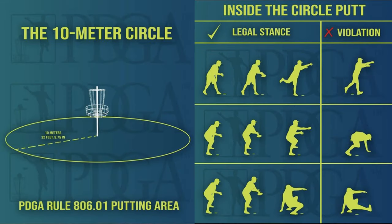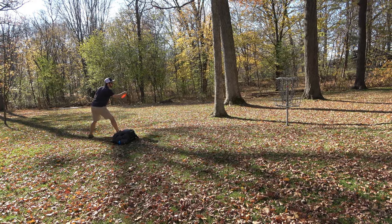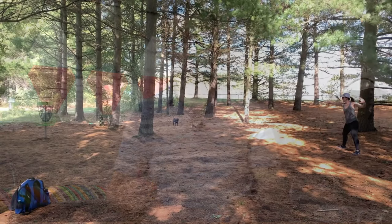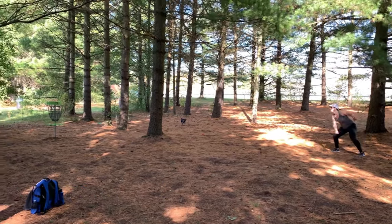Moving on to the sixth and final rule: the ten-meter putting rule. Within ten meters or 33 feet of the basket, you must demonstrate full control of balance behind your mini marker after releasing the putt, and it's only once your disc has rested in the basket that you can step forward. Outside of the ten-meter circle — known as circle two — you can move forward or jump forward. However, I've been hearing rumors that the PDGA may make a rule against this in the near future.